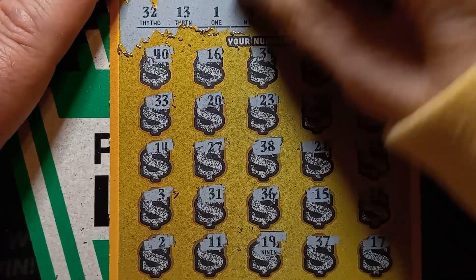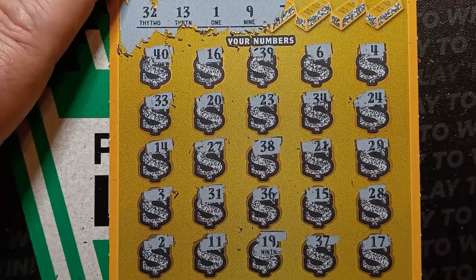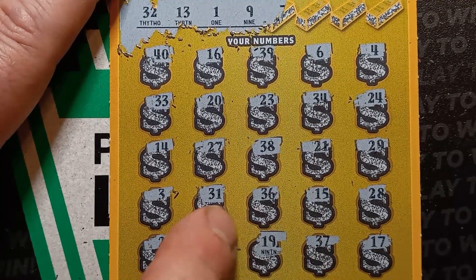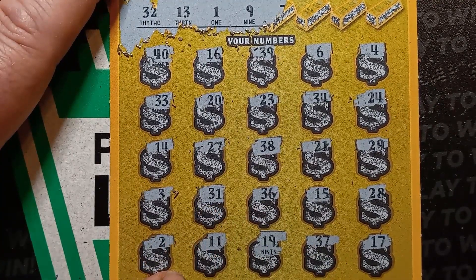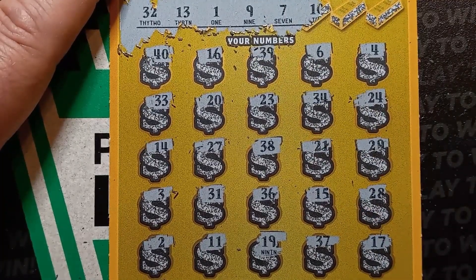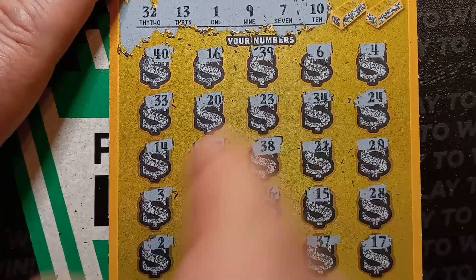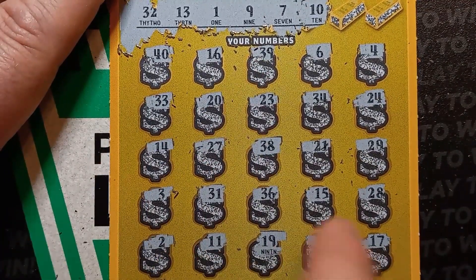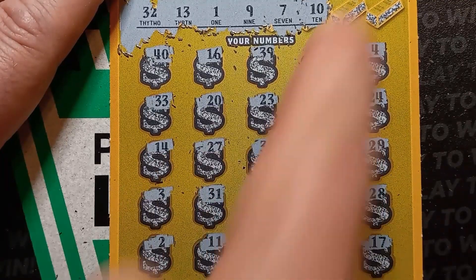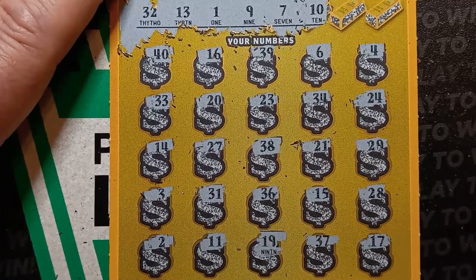Do the next one — you have that mostly scratched off. It's a number nine. I see a number nine on here. Nope, no number nine. You got that seven scratched off, you're going all the way over. Now we might as well just do this one, because you already scratched off to ten. So we got a seven and a ten. Do we have seven? I see a six. How about ten? I see an eleven. Nope.